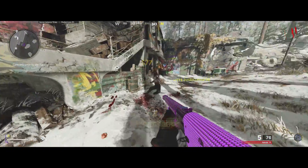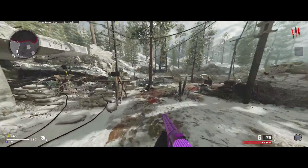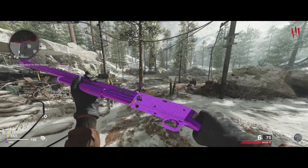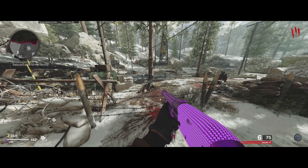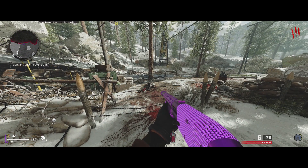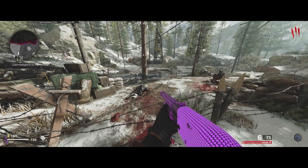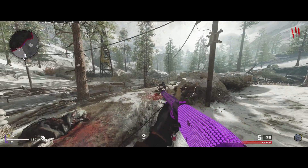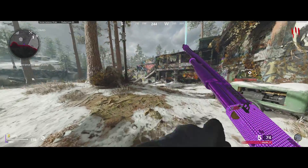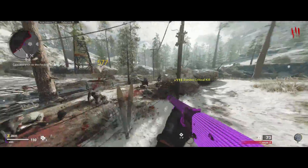Just remember you can't get hit at all in this challenge — not by dog smoke, can't even hurt yourself by fall damage or stuns. Basically no damage at all. Also note you're not going to have stamina up in this, but you do take fall damage even if you have stamina up upgraded. That's why I didn't get it in my first video — I took fall damage and it didn't show up because I had stamina upgraded.